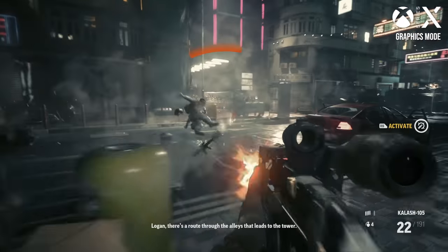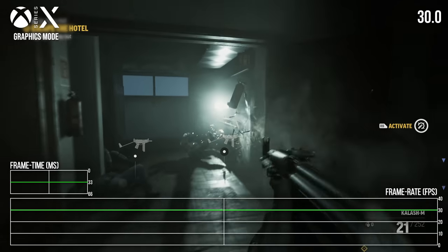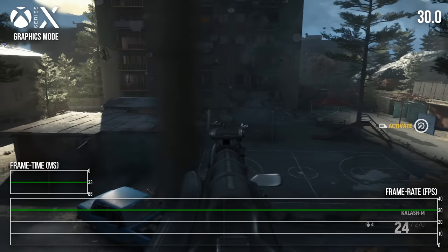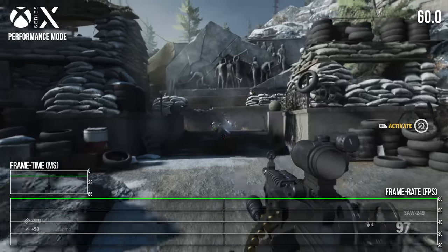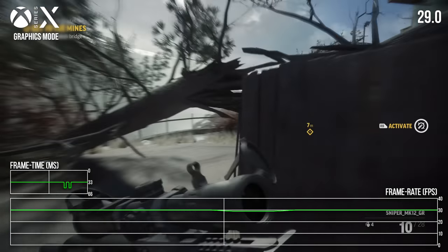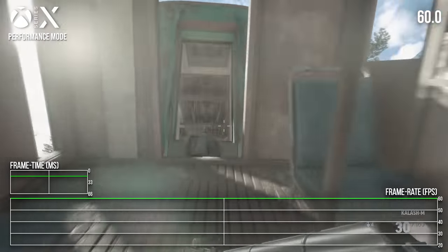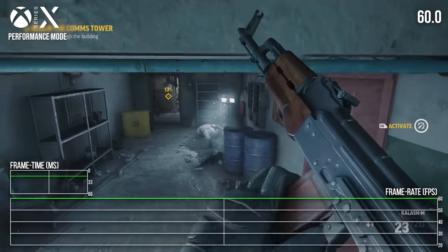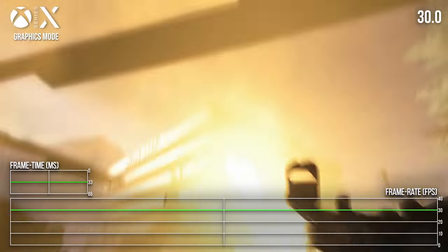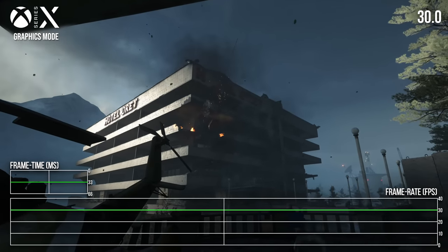Performance is a mixed bag as well. Series X mostly locks to its framerate targets — graphics mode hits a consistent 30fps, while performance mode comes in at a solid 60fps. I did notice some occasional one-off dropped frames during environmental traversal in graphics mode, but these aren't generally noticeable during gameplay. Either mode is a good option on Series X, though I don't feel like the RT reflections are prevalent enough to make the framerate trade-off worth it in most areas. The other three consoles perform markedly worse.